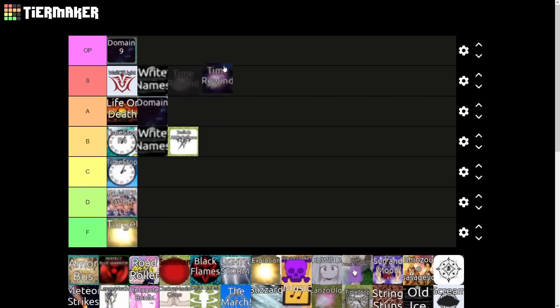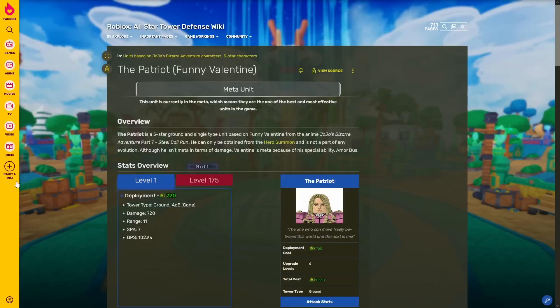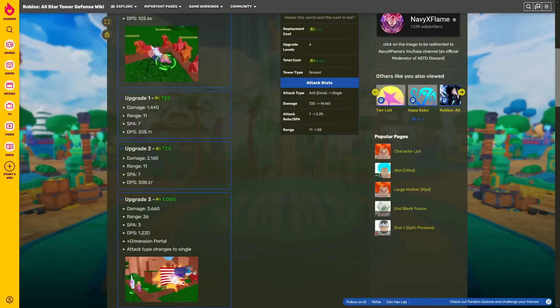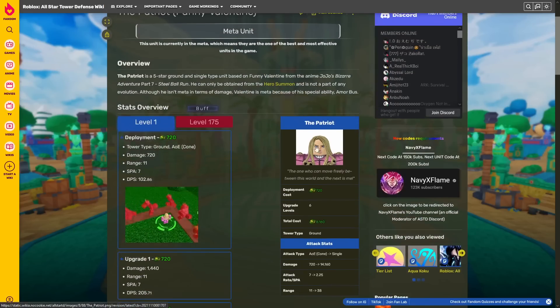Next up we've got Time Rewind — I'm going to put it in the OP category as well. Not only is it attached to a very good unit that's good for infinite mode, it's also good for raid mode as well. Next up we have Armor Bus — this is another thing that's really good for story mode, raid mode, and infinite mode. It's attached to the Patriot, it's a five-star and I believe it shows up in banner Y or maybe even banner X. Highly recommended to pick up considering how easy it is to get gems nowadays.